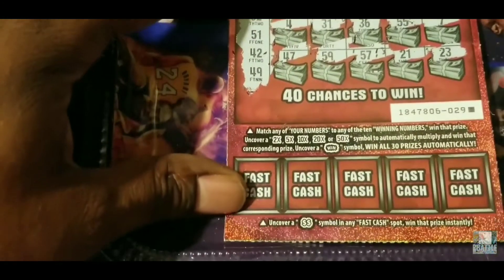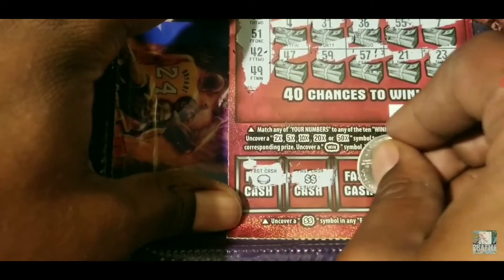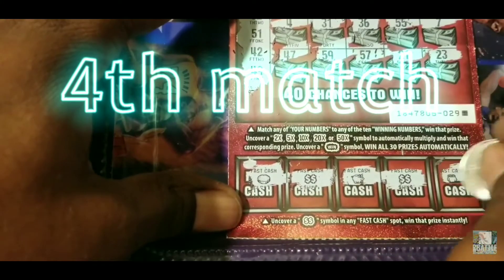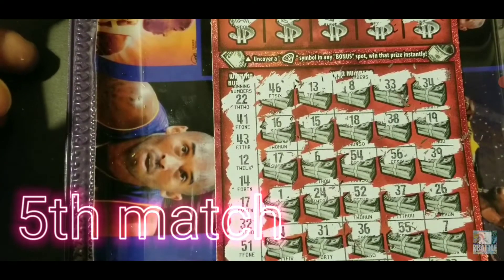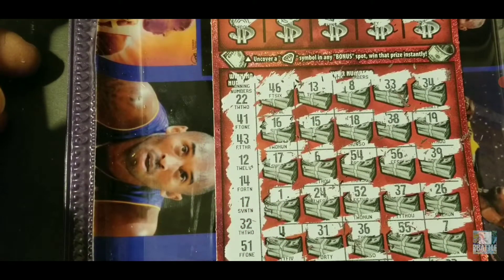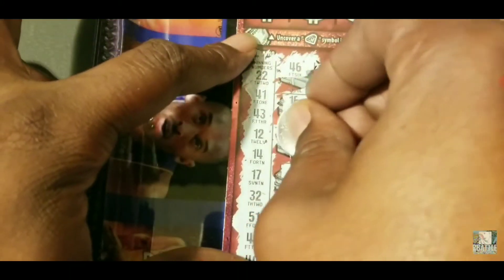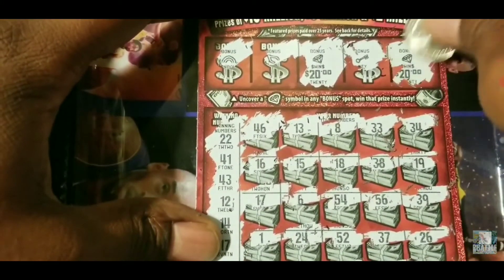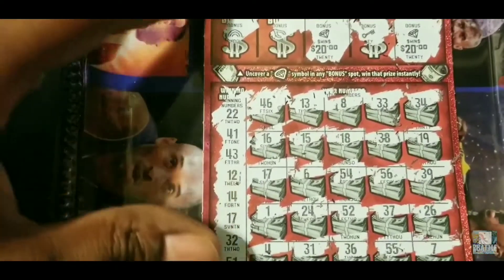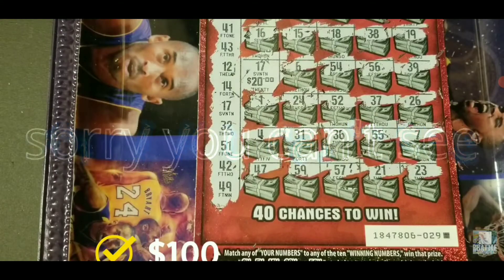Let's see what we got in the bottoms — we're looking for double dollar signs. We got a match, and we got another match! Wow y'all, that's five matches! We only scratched out with one number, which was 17. Let's see what we got: 20, 20, 20, 20, and 20 — a $100 ticket!